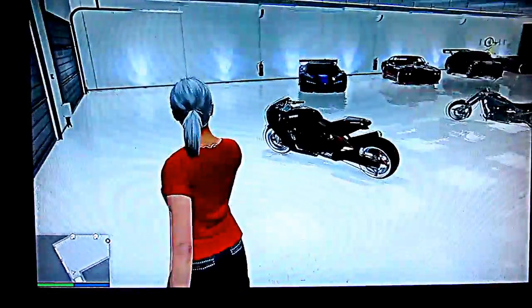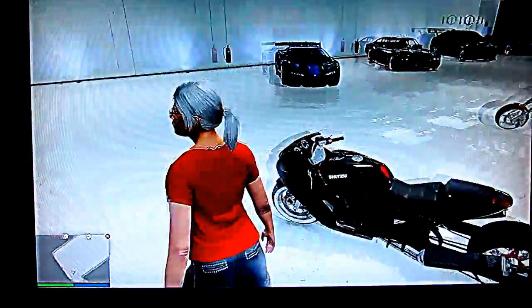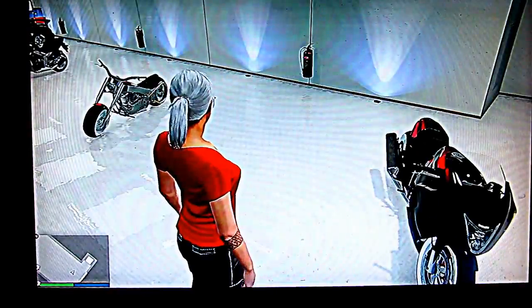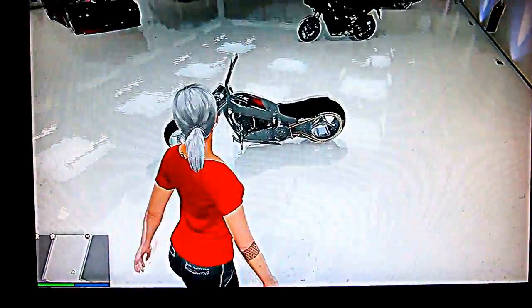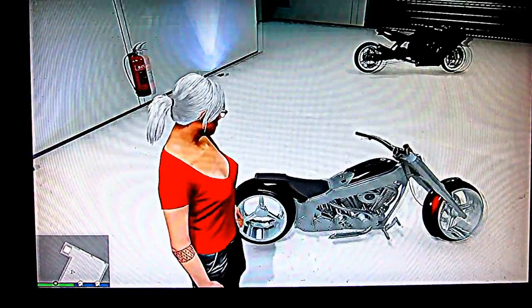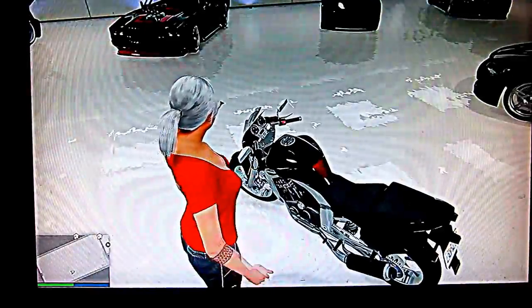So let's head down to the garage and have some fun. First up, we've got part of the new DLC, which is the Hakucho Drag. It's black with red pearl. I needed it for one of my friends because he's running a motorcycle club. Same for the LCC Innovation — as you can see, it's quite bright. And this one, which I'm planning to sell, which is my Vader.